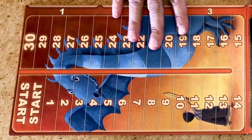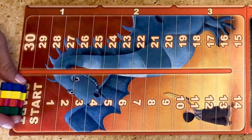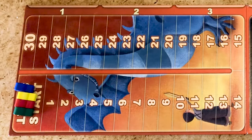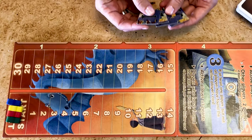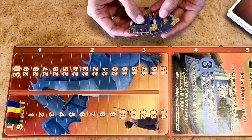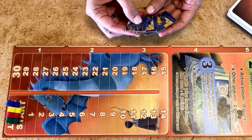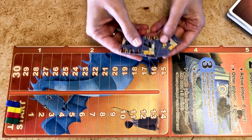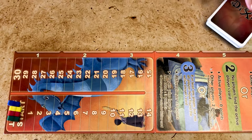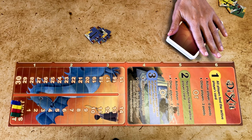You start Dixit by placing the scoreboard in the middle of the table. Each player selects a colour and places their bunny on the starting space. You also take the number tokens in your colour — pick the same number of tokens as the number of players, so in a four-player game pick up to four and discard the five and six. Then shuffle the deck and distribute six cards to each player.